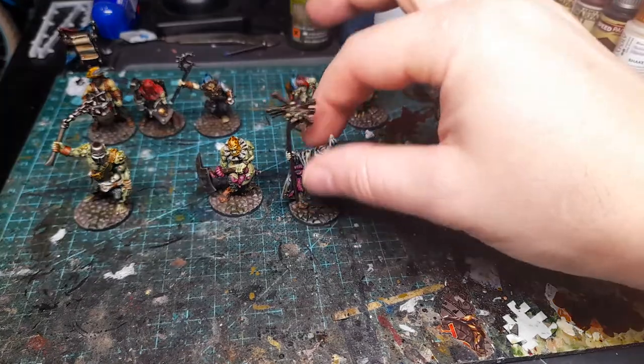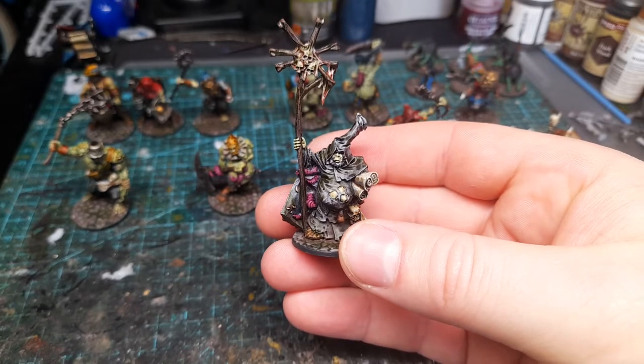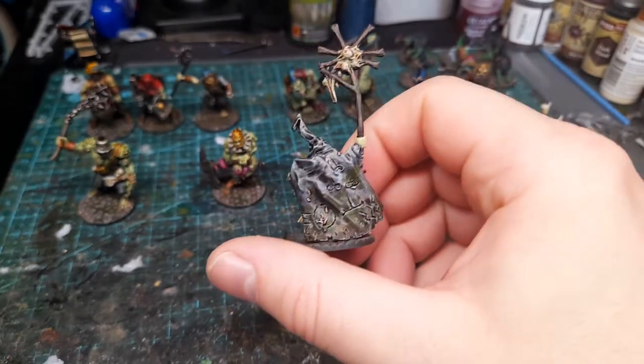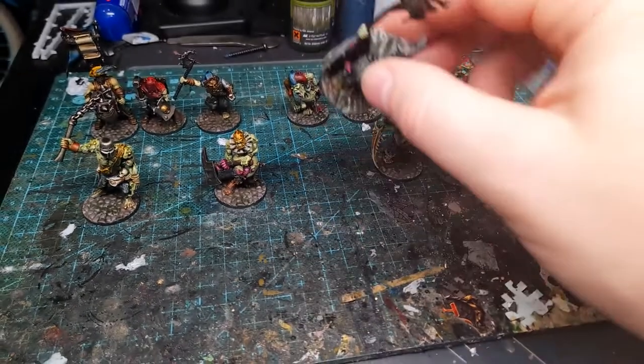First up we have the Carnival Master. This is just straight up a Nurgle Sorcerer model from Warhammer Fantasy with no converting work — just tidied up, painted, and weathered. He's the leader of the warband.